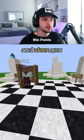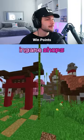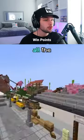In block battles, there are ranks, and when you win matches, you get win points. Win points can be spent at in-game shops that hold different blocks. Depending on your rank, the shops progressively get better, and range from wood all the way to amethyst.